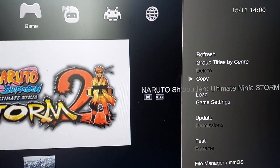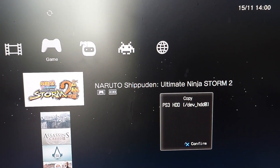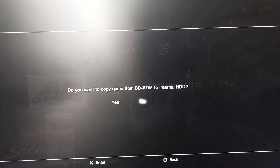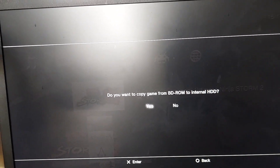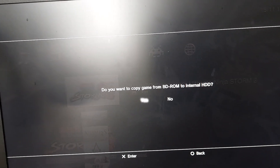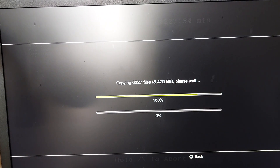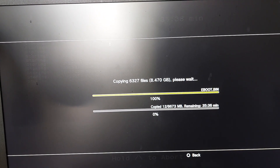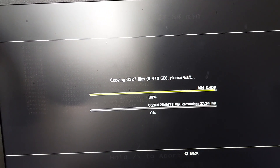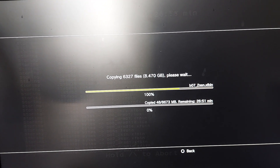We're going to click copy, and then copy to the PlayStation 3's HDD. Technically speaking, this PlayStation 3 has an SSD, but obviously it doesn't recognize it as an SSD and it's certainly not running anywhere near as fast as an SSD. But I digress — it should copy right now. I'm going to have to pause this again unless you guys want to watch 27 minutes of copying files. See you in a bit.